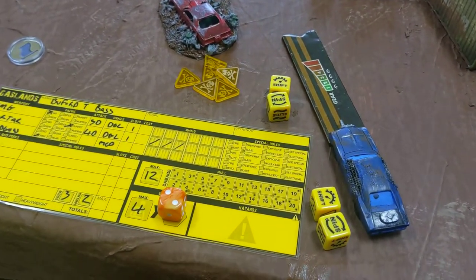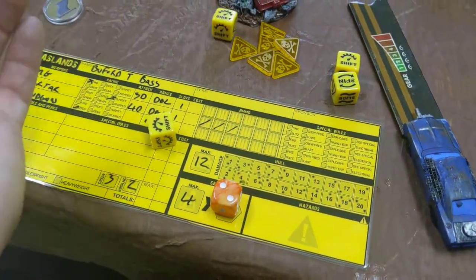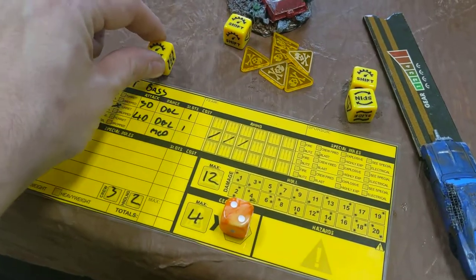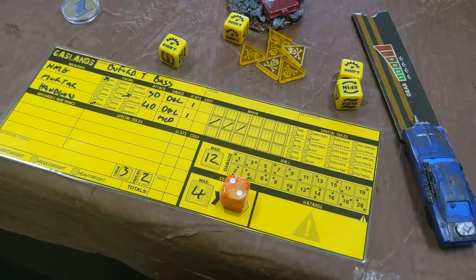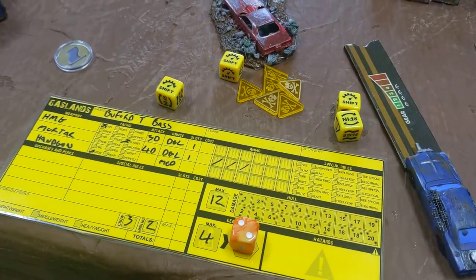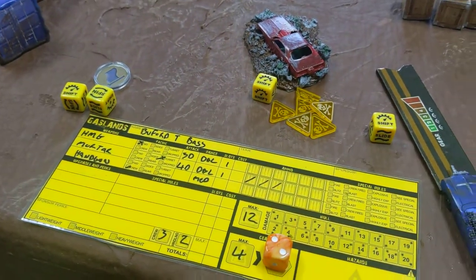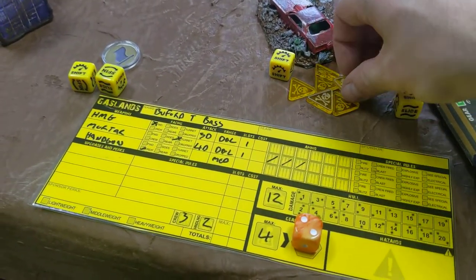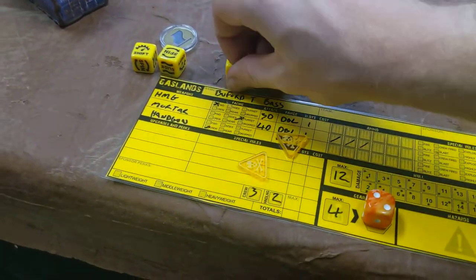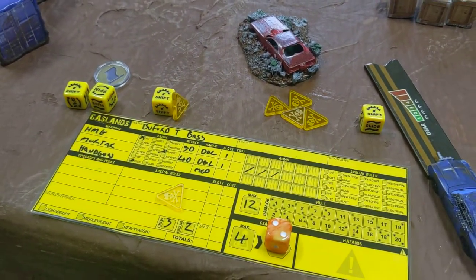So I want to go faster. I take the dice available to me — in this case 2 — and I roll them, and they tell me what I'm able to do with my car. There are four different symbols that could potentially come up: shift results, which lets you shift up or go faster, shift down to go slower, negate a die that you don't want, or heal yourself from hazards which are acquired throughout the game. You can shift up, shift down, negate, or heal.